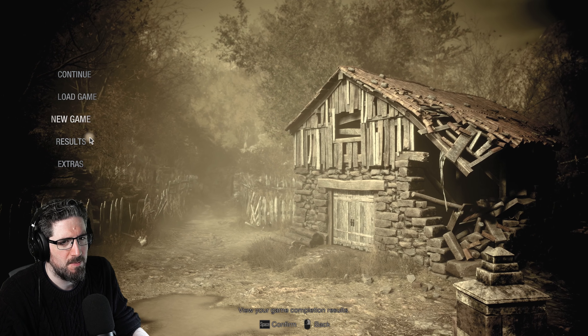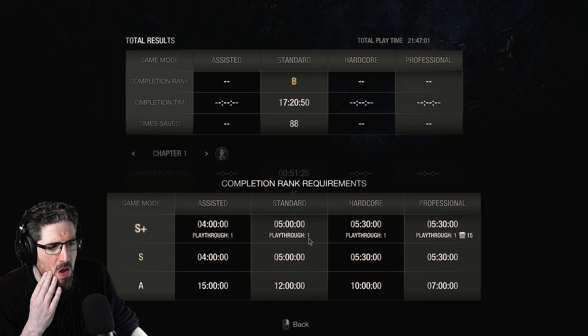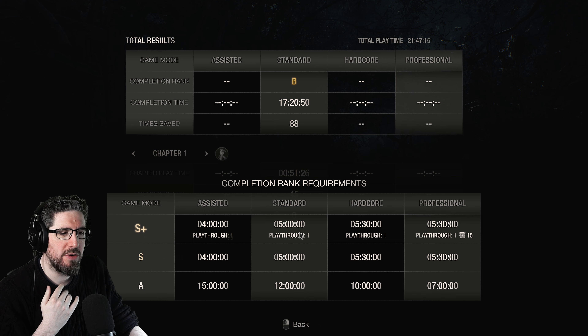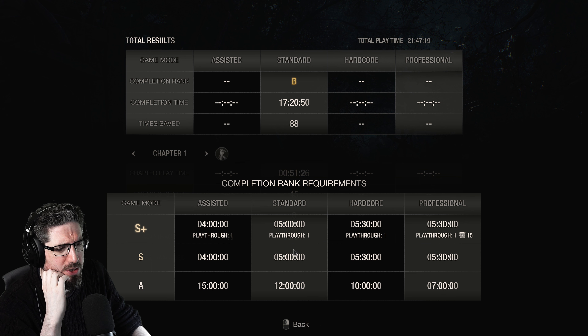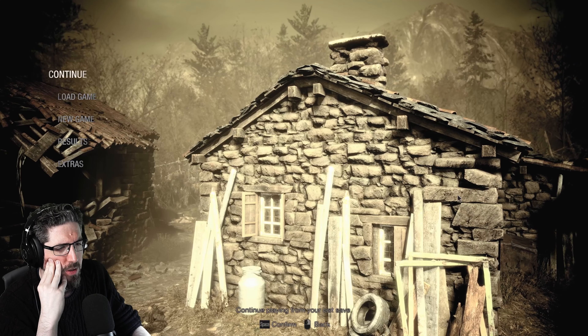So that's our best time for that. Rank requirements - to get an S rank we needed to complete it in under five hours, so they're just time-based. Under five hours would give us an S and S Plus on standard, under 12 hours for A, and then anything past that is a B. Total play time - 47 minutes... friends.